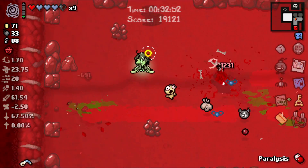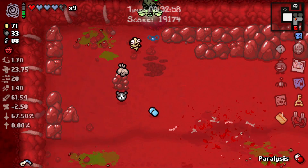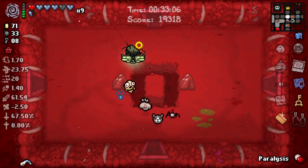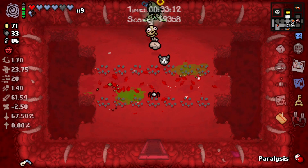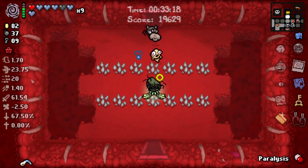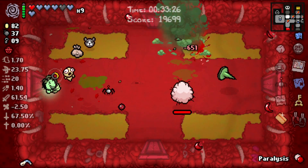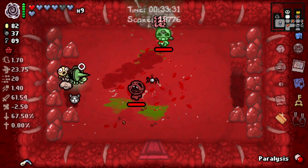Secret room — pop it. Two soul hearts, I'm happy. There's probably a tinted rock in this room. Look, if you're gonna get up in arms about me not doing a singular tinted rock when I have Ipecac, Nine Lives, and seven HP — you're allowed. I'm not gonna tell you that you can't get mad at me for things. But the run is a win — it's a win with flying colors. We don't gotta try too hard on this one. And I think we saw a good amount of modded things.